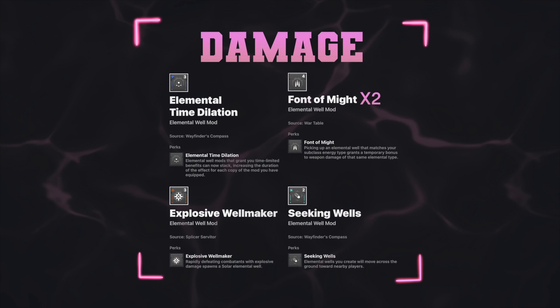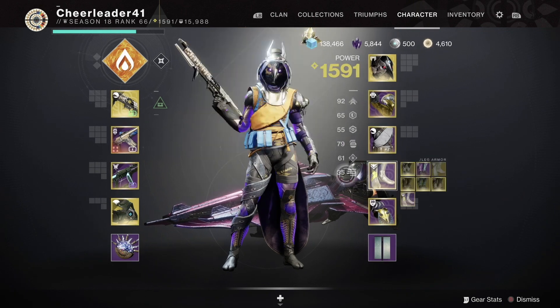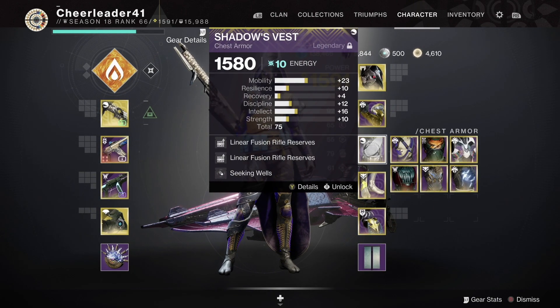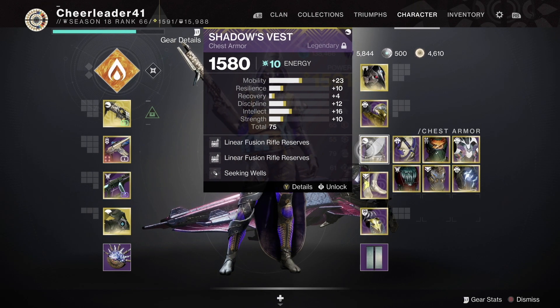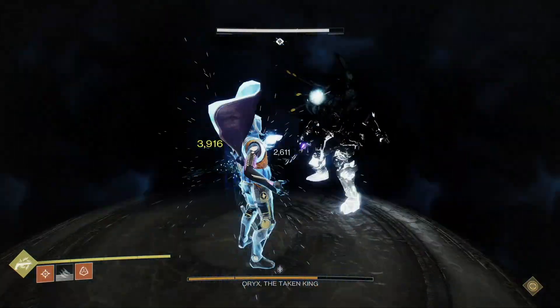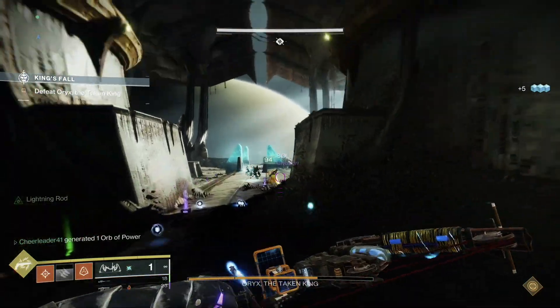Font of Might gives an extra 25% damage buff, so it is definitely a necessity here. To make that Solar Well using Explosive Wellmaker, I paired it with Wither Horde. One thing you'll notice is that the chest piece I swapped to is actually my reserves piece. If you're wondering why it looks like a life vest, it's because I like to make my reserves piece stand out. That way I'm able to tell if I still have it on any time I go into third person. I used my reserves piece to help hoard all of my heavy bricks in the center of the map for final stand.